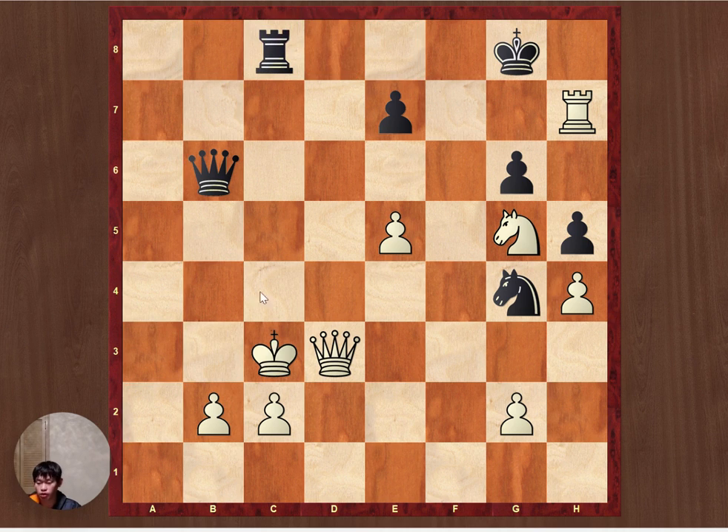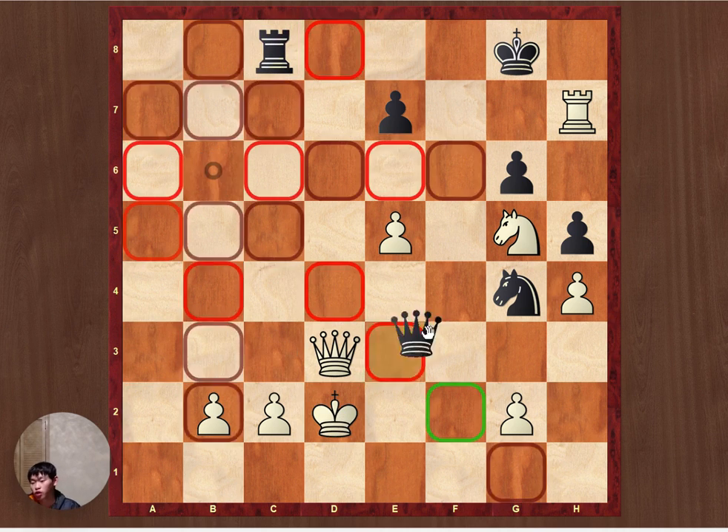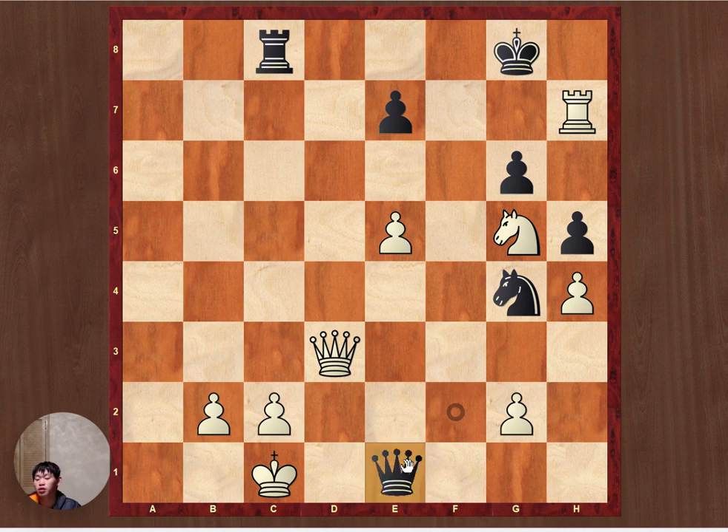The right answer is rook c8 check, king d2, queen f2 check, king c1, queen d1 check, queen d1 — and now the finishing blow.